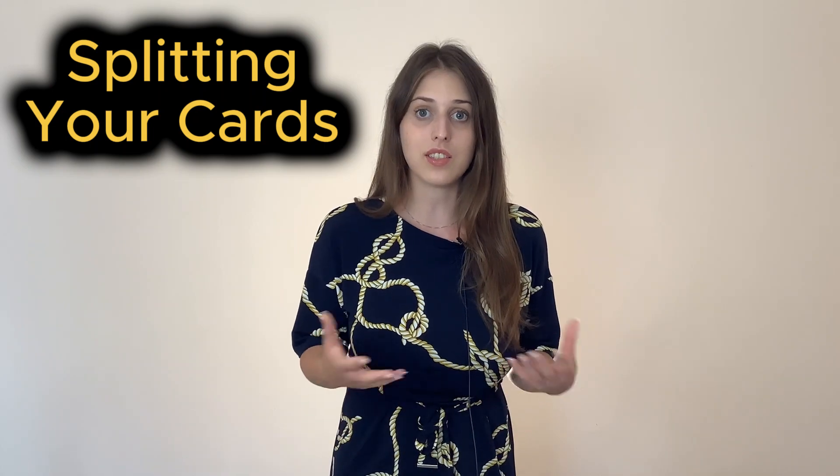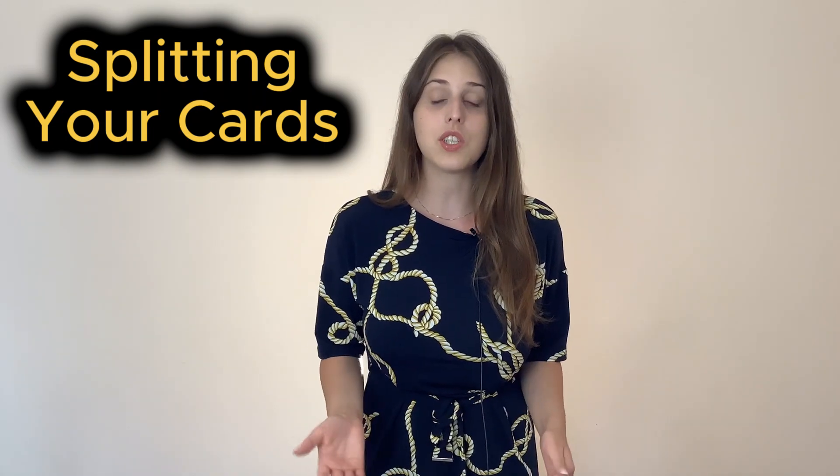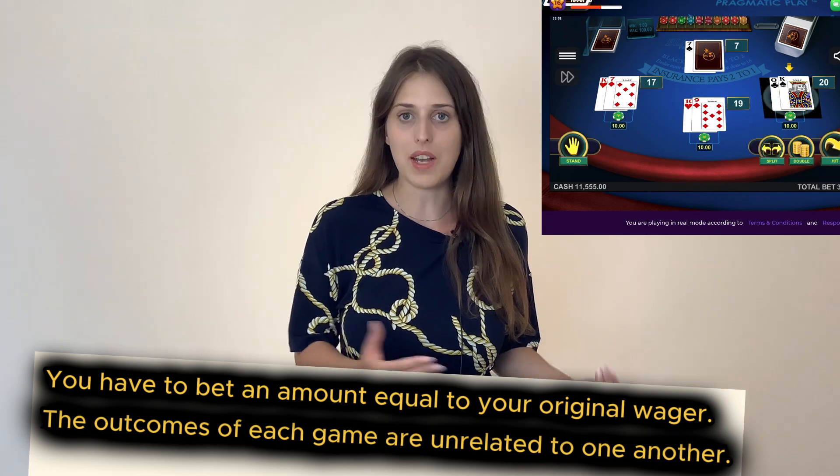For example, you can't separate a jack and a 10 because they are not of the same rank. There are also tables where two aces cannot be split. If you split in two, you have to make an equal bet as you did at the beginning of the round.